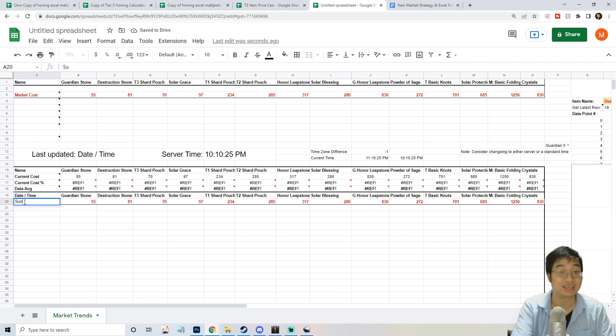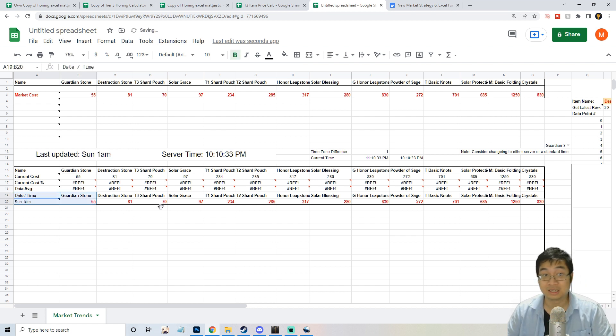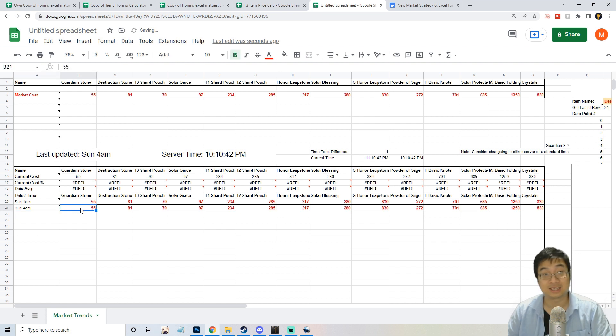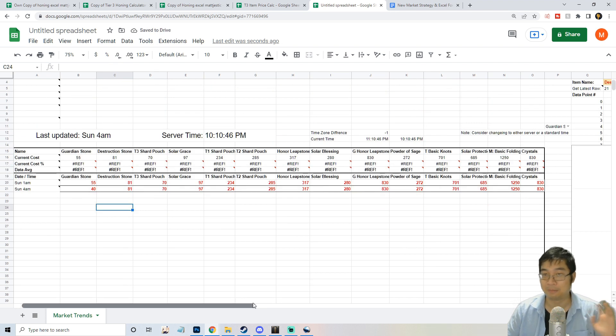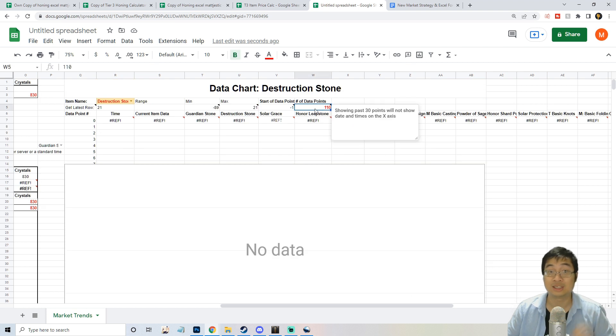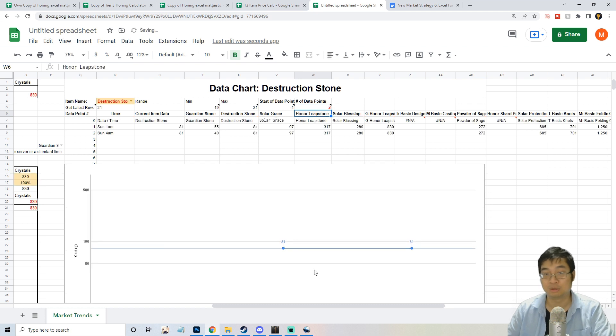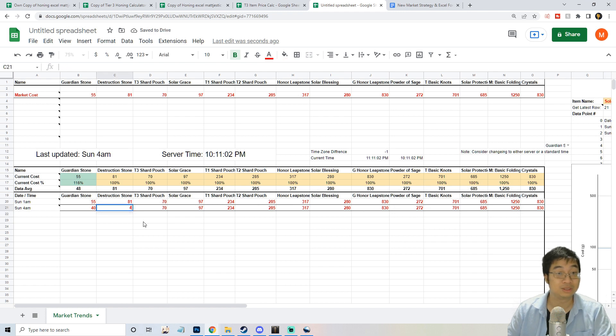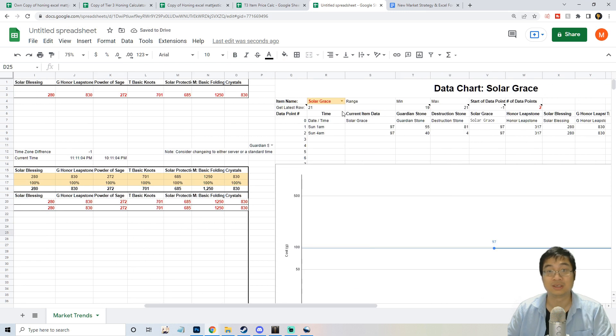As you build the next set of data after a few hours, enter any changes in numbers. Be aware that once you've entered the data, you need to adjust the number of data points — if you only have two points of data, set it to two. The graph won't be very informative with just two points, so if your server is different you'll have to build from scratch.